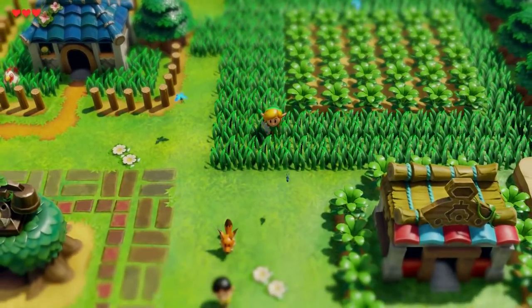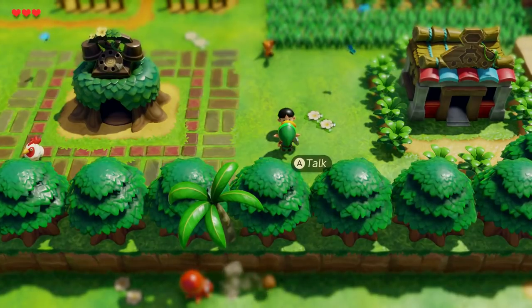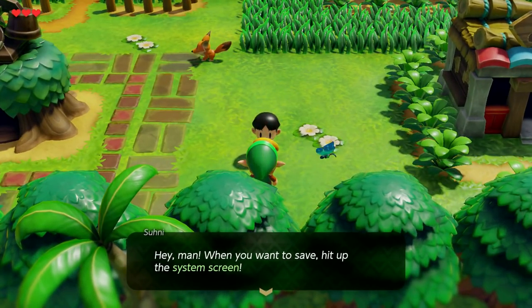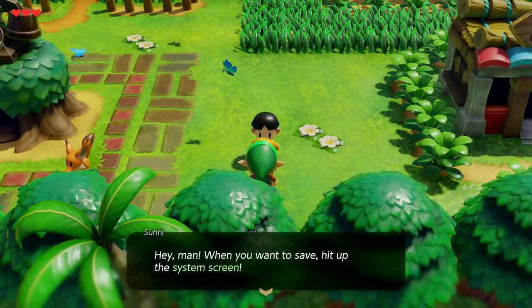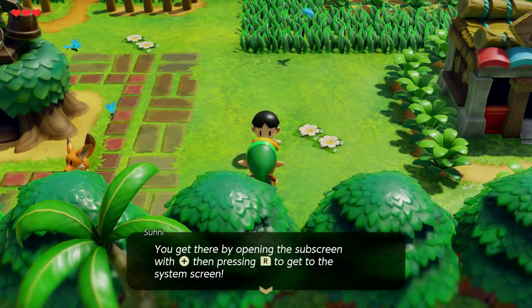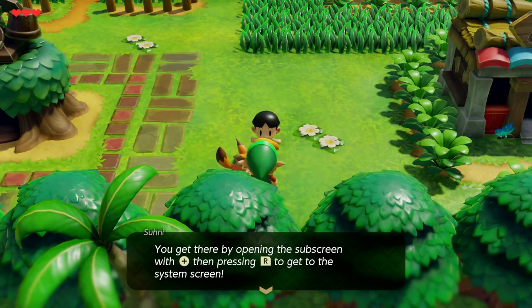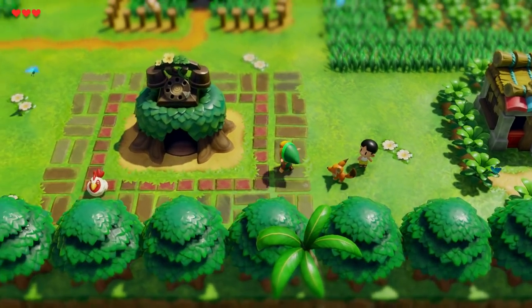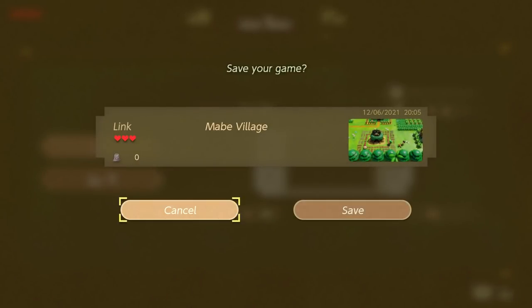If you save on the overworld, you'll be right where you left off. You might also notice that the overworld is one gigantic screen, so there's no screen transitions or anything like that this time around — that's pretty nice. In order to save your game, just press R to get into the menu. Boom, you've got your save, and you're right back where you started.